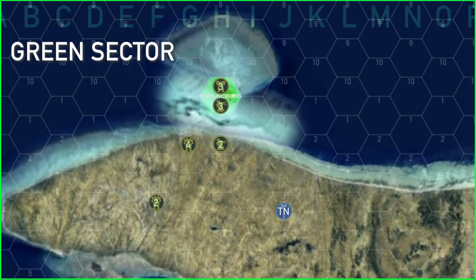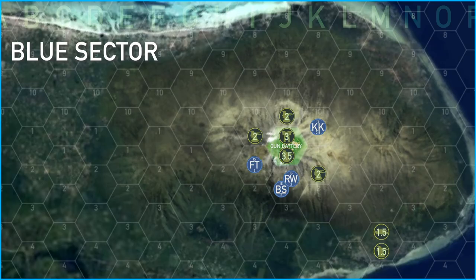In green sector it looks like there's a 2 skull mobile unit roaming around, while the main units on the base are both 3 skulls — a 3 skull fixed mobile mech unit and a 3 skull base defense unit. There's also a 4 skull mobile unit moving around the coastline. In blue sector, other than the surprise drop on the fixed emplacements, it looks like there's only a 1.5 skull fixed convoy and a 1.5 skull fixed emplacement on the coast.